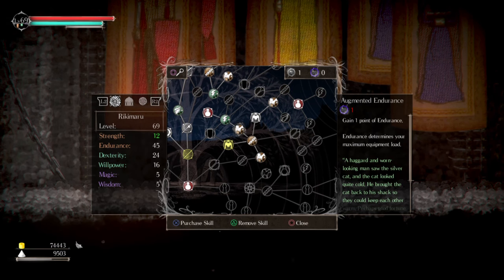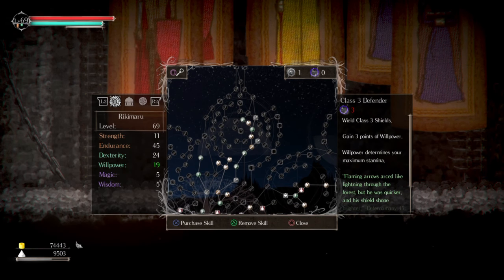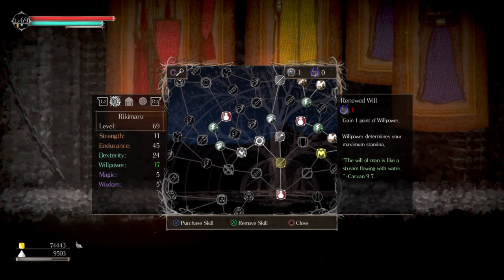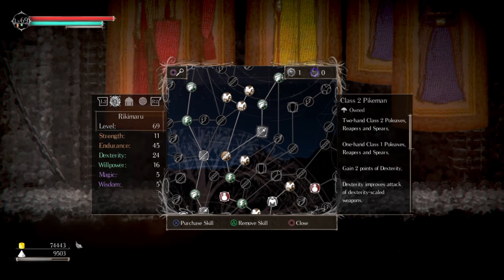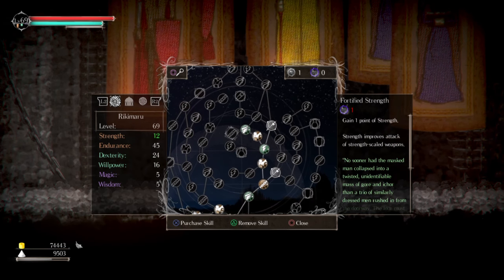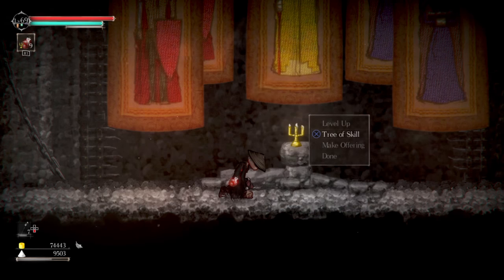None of my weapons use strength, so there's no reason to have it. I stacked endurance and went for dexterity. I went over here to get light armor class one so I could wear the samurai robe. I had to get pikemen because it gives you dexterity, and to use the naginata you have to have pikemen rank three. Focus on dexterity, focus on endurance — that's your bread and butter. Willpower is always good because it lets you attack longer.